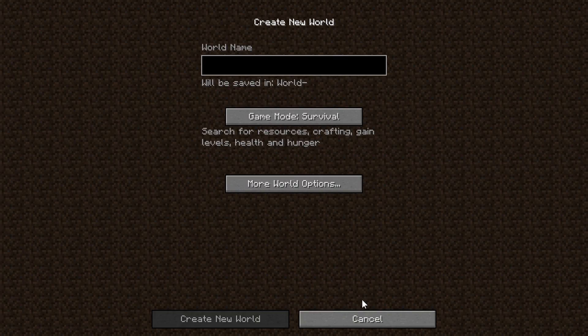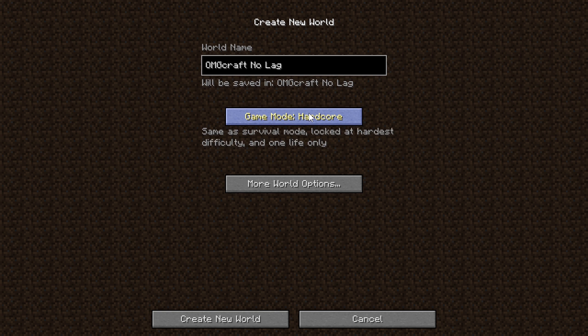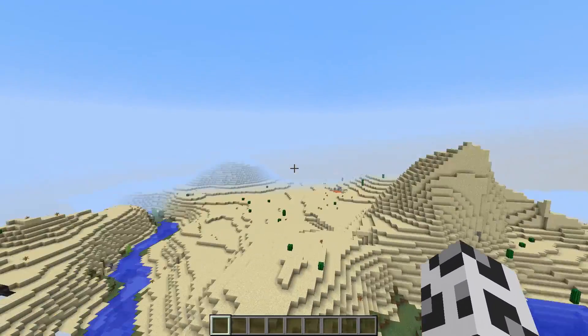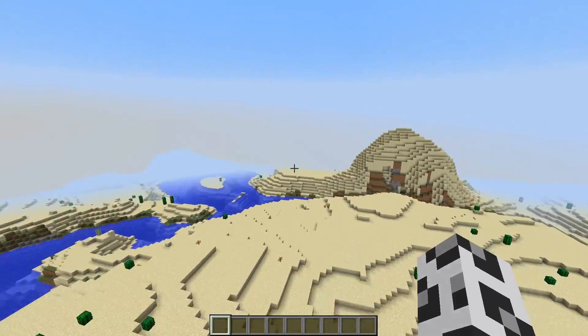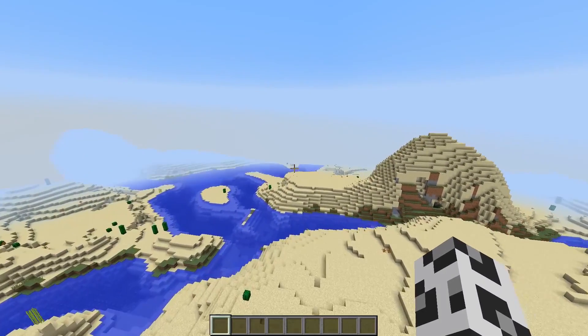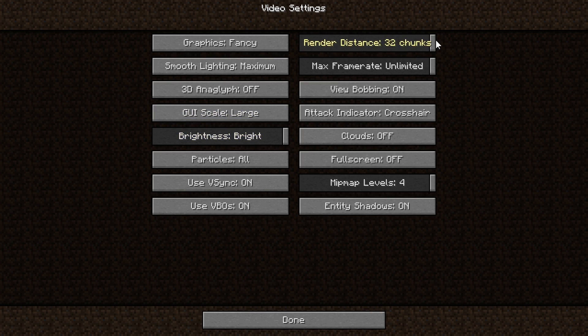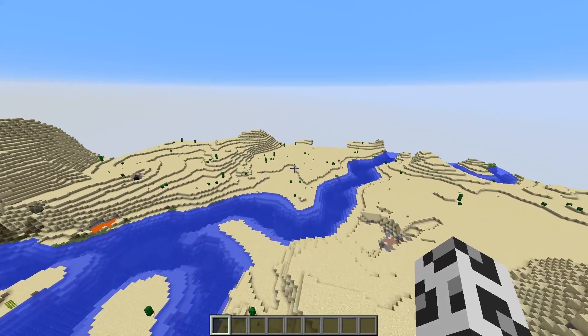We are going to be creating a world here, we're going to call it "no lag", and set ourselves to creative. Whenever you create a world for the first time - and by the way, this is compounded 10 times with multiplayer - the world actually has to generate. You can see all of this area around me is actually built and made as I fly towards it. You can actually see it a lot better if we go to video settings and set it to 32 chunks.